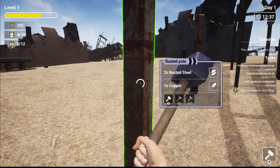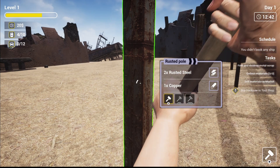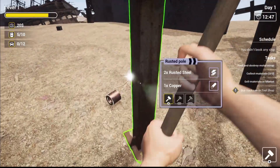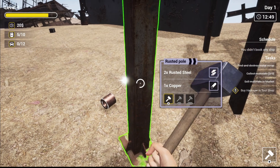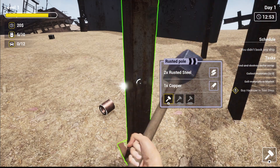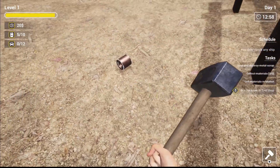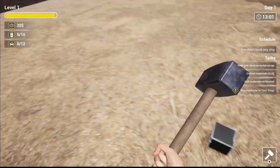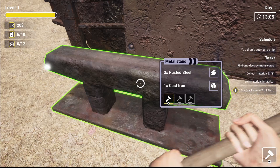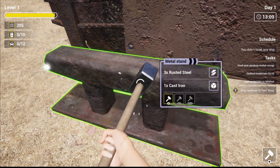There's some more poles here we can probably do as well. I'm glad that there's little bits of steel and stuff lying around on the ground — that's certainly going to help us get up to the point where we can book a ship and buy some more tools. Strange that we're getting copper out of a rusted steel post, but it is what it is. There's a little bit more copper here and some more stuff here — we can actually bash some of this down!